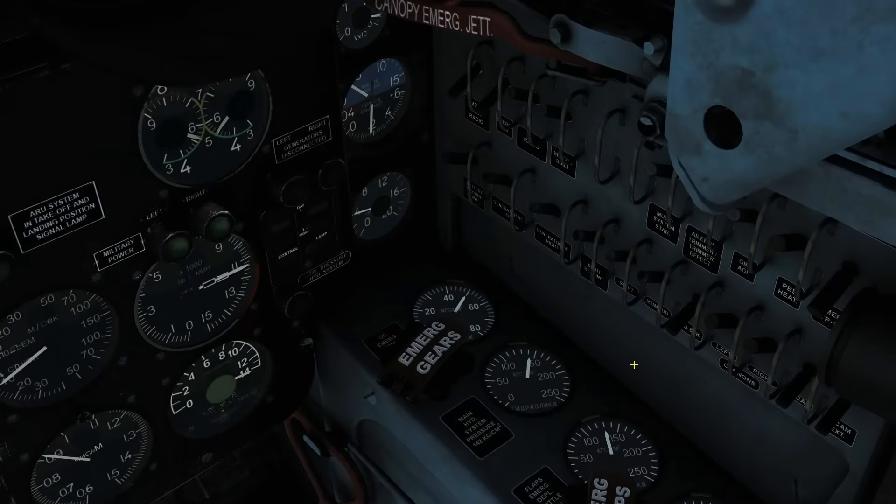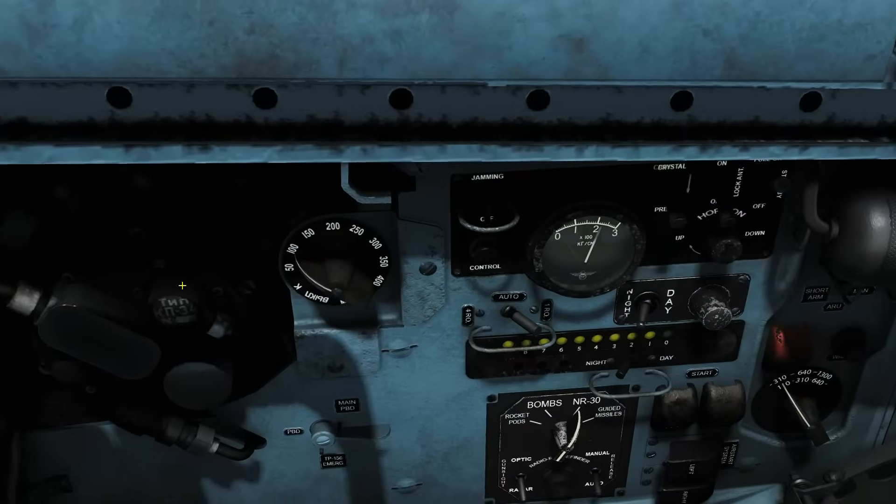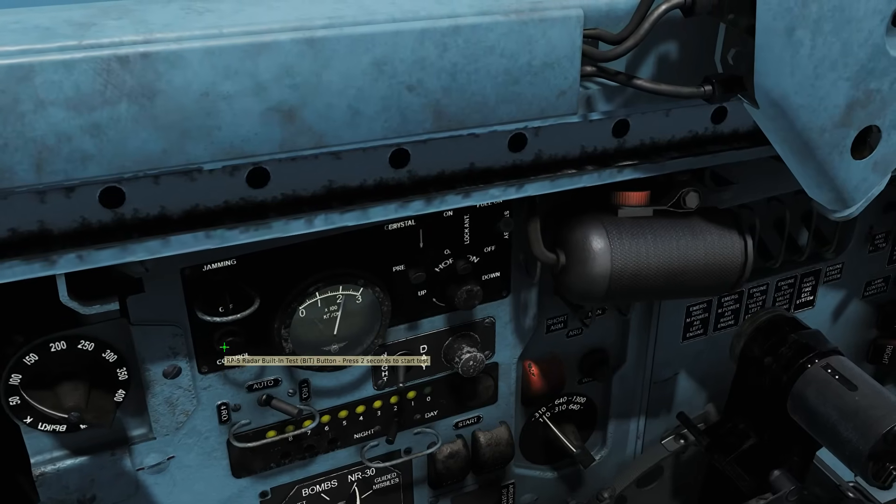For all this to work we have to ensure we have the master mode turned on here — RP5, radar electric power on. On the main radar panel we've got the jamming switch on and off, which we'll look at later, and a control switch which is a test.